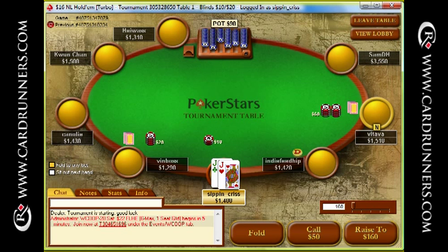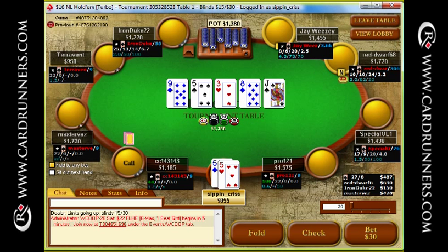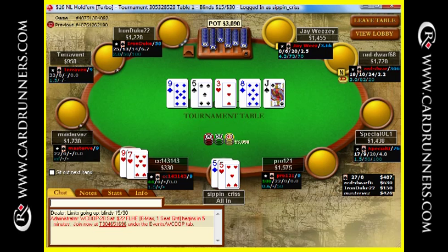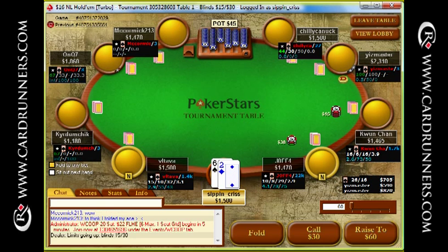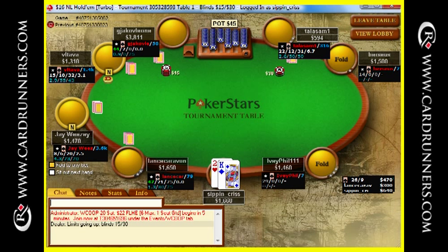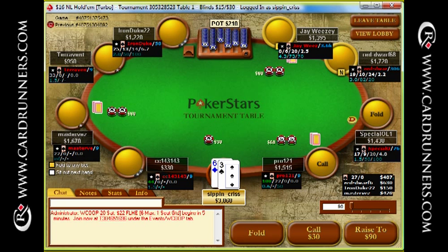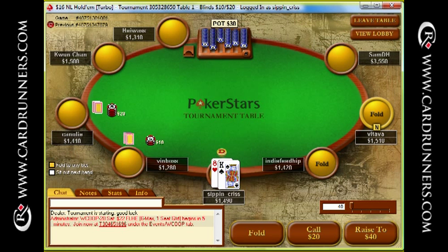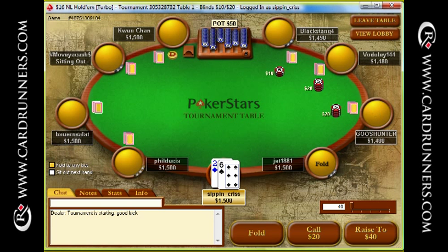I'm going to 3-bet with my jacks here against a cutoff raise. And definitely shoving the river — I have a comfortable size to shove, so I'm happy with the sizes I made. And he calls me with a 9. Pretty standard for your average random villain there. That hand with 5s where I did hit the set is a good example of how you should be playing your good hands really fast. Because if I just flat called the flop and then bet small on the turn and river and didn't put all my chips in, I wouldn't have got close to the maximum value.